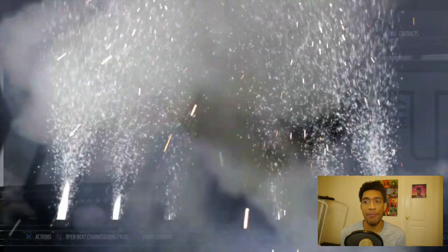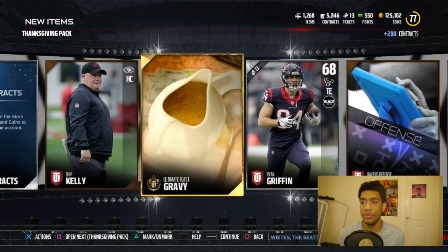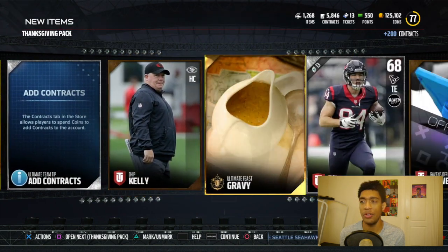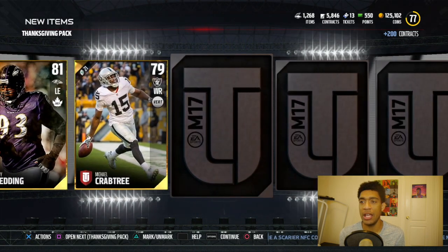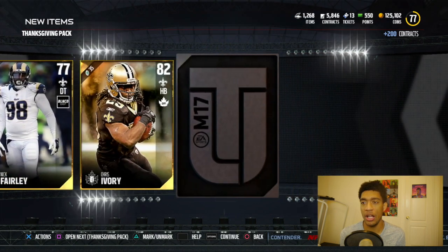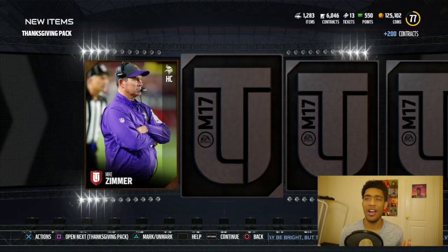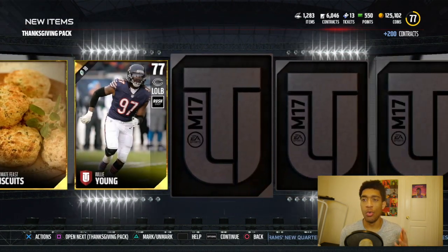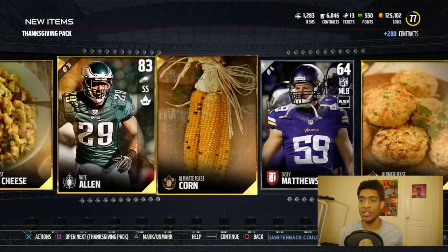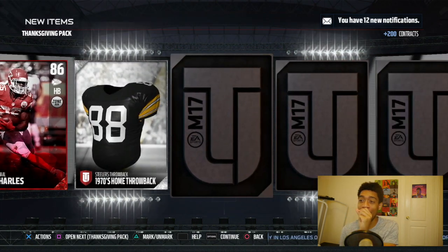Five packs, we're starting off with the Thanksgiving collectible pack. I like food, so I'm with it. We get Koi Redding as a Thanksgiving card right here. We get two Thanksgiving player cards out of that pack — if we get enough, I'll do another Thanksgiving elite pack opening. Back to back elites — I gotta finish the pack, come on, one more!